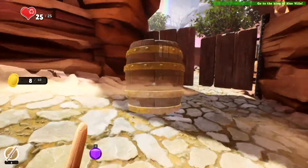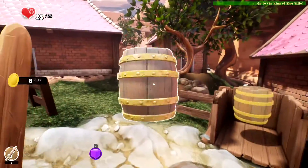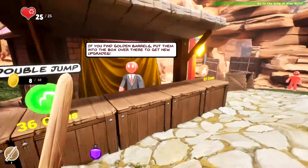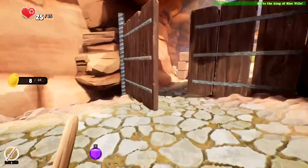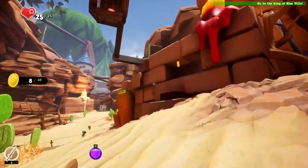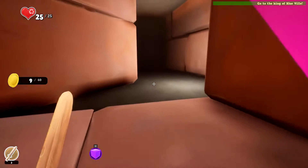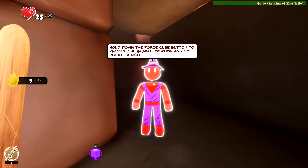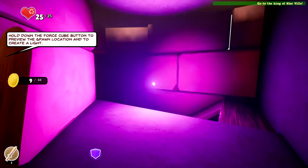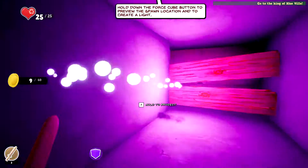Barrel number three — or four, right? Because it started with six. Boom, level jump! I kind of expected that but I'll take it. I'll have the force key button to preview the spawn location and to create a light — oh, that's actually really cool.